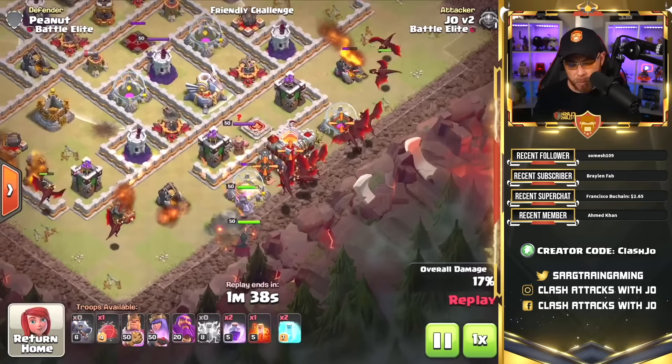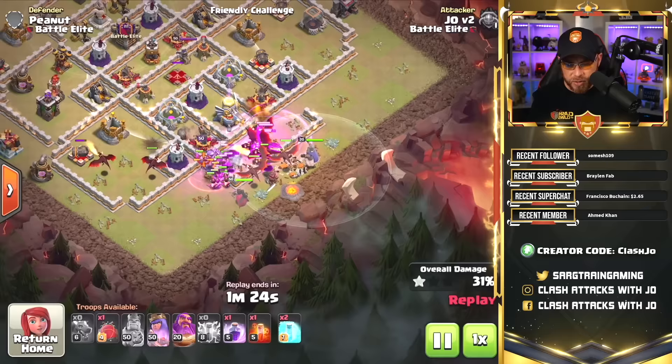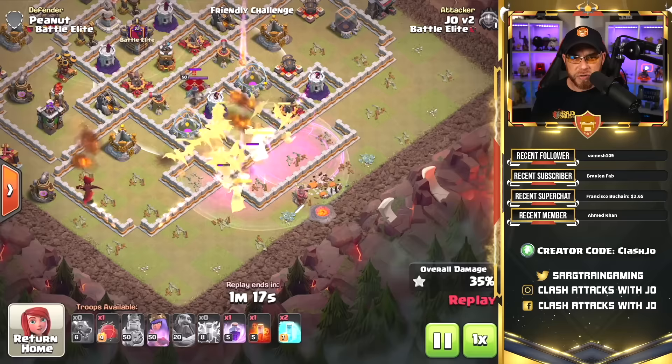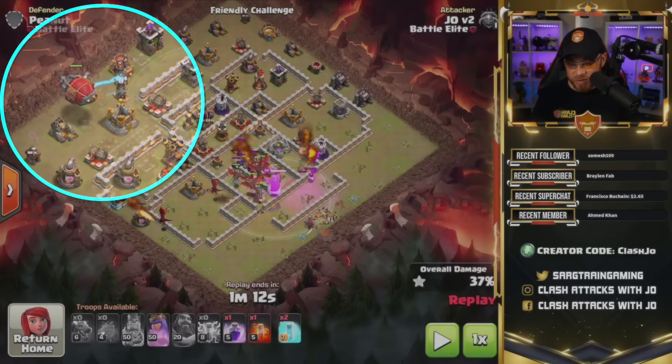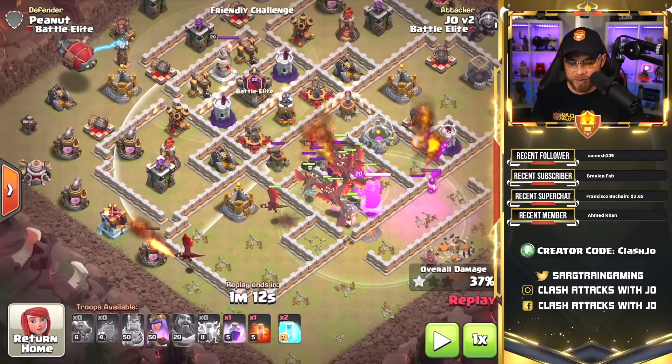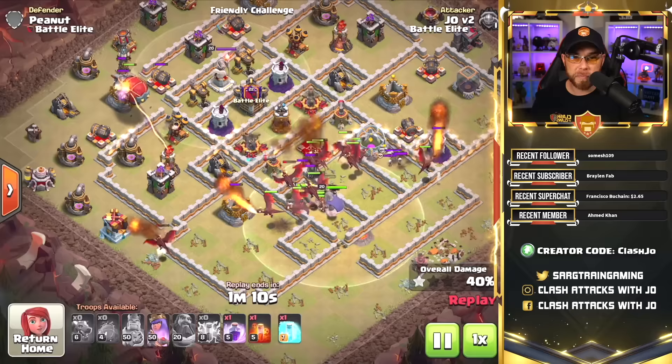We get the Barb King down, the Archer Queen, all of the dragons, and the Grand Warden. This is where we manipulate this base: we're going to drop a Rage Spell, get through the Town Hall, and launch our dragons up into that Eagle Artillery. We have the Grand Warden's ability to keep the dragons alive. The Eagle is going to get off a barrage, and then we'll use the Grand Warden's ability. On the far left side of the screen, we're going to sneak in the Battle Blimp. There was an air sweeper facing this side of the base, so we need to use a Freeze Spell to shut it down and allow the dragons to destroy it, so the Battle Blimp can come in and destroy the air defense as well as the Inferno Tower.